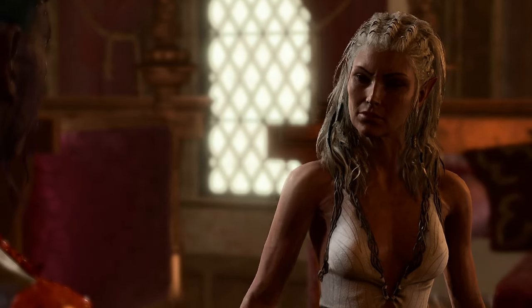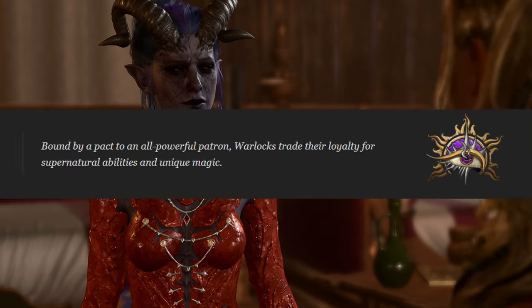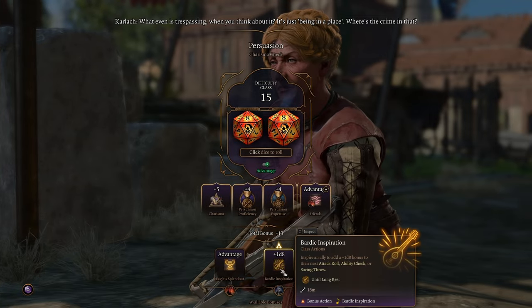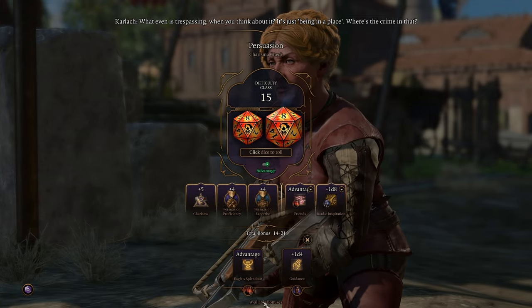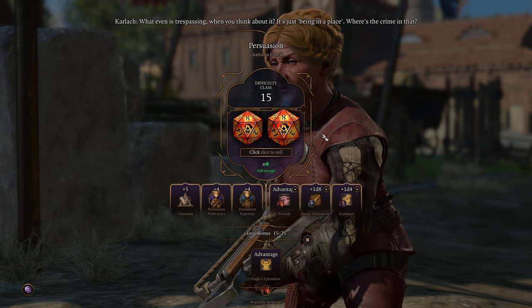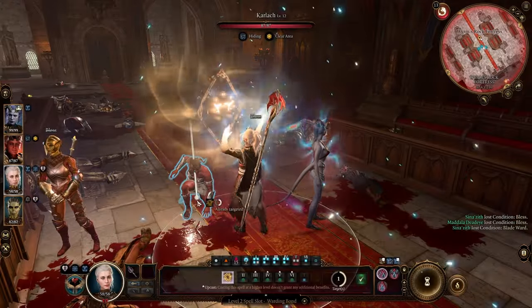Having a high charisma character as the face of your party for conversations — whether that's a warlock, a paladin, or even going double bard — and then also having a bard in your party to cast Bardic Inspiration on that character, can help ensure you get absolutely insane bonuses whenever you need to make one of these checks. Now let's talk about some spells you can stack on top of that.